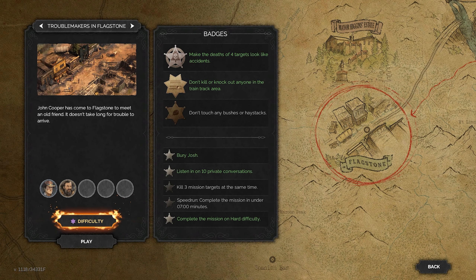If you're enjoying these videos and you'd like to see them continue — if they're helping you solve problems or discover new opportunities while playing, or if you're looking forward to playing the game — let me know by leaving a like and a comment down below. We're playing on Desperado difficulty and going to try and accomplish all the badges: don't touch any bushes or haystacks, and kill three mission targets at the same time. The speed run I won't be attempting because commentary makes hitting timings too difficult.